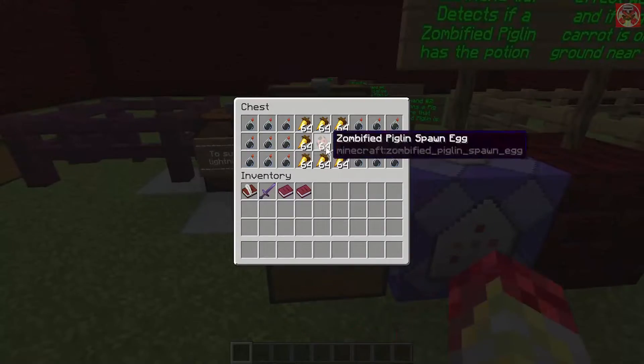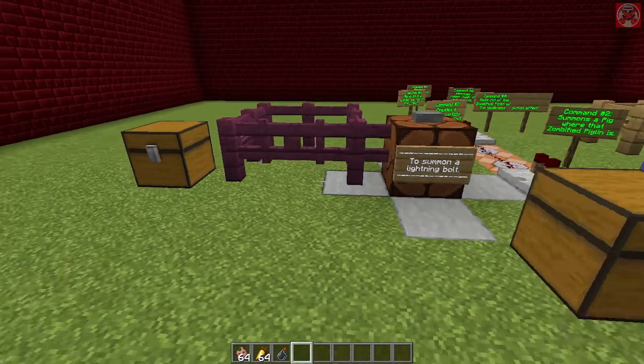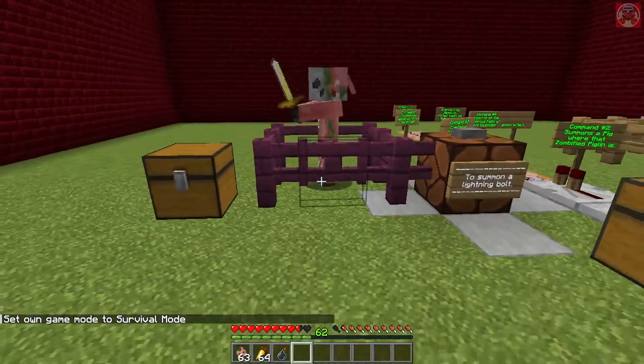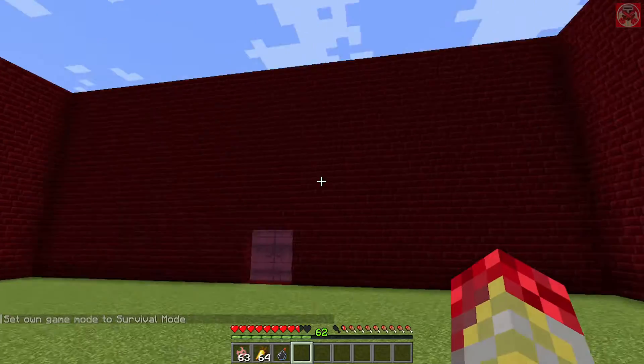First off, I'm going to demonstrate how this works. I'm getting myself a zombified piglin, some golden carrots, and a splash potion of weakness. I'm going to go to survival and put one of these guys down here — you guys probably remember this from my witch cure commands video, but this is how it goes.